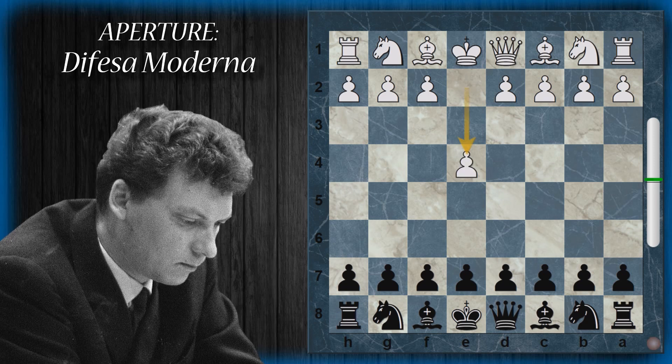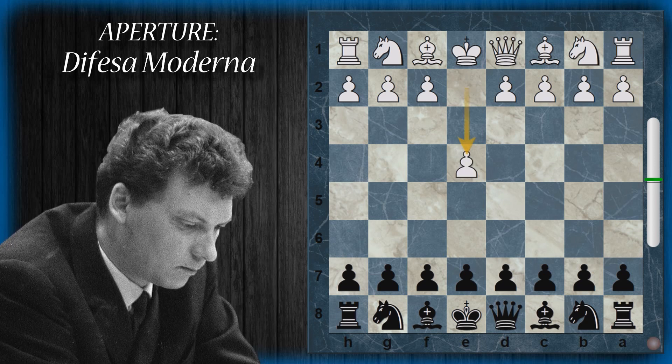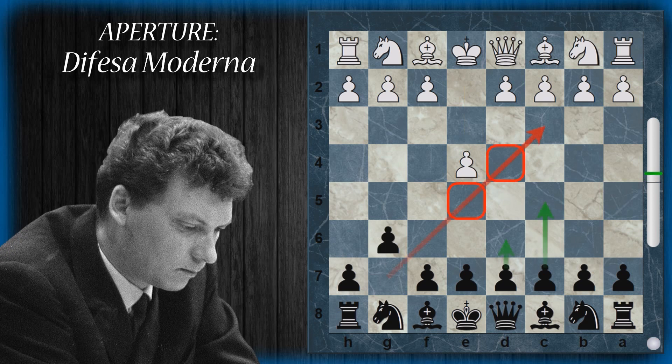La difesa moderna si ottiene dopo che il bianco ha giocato e4, quando il nero spinge g6. È una difesa ipermoderna, nel senso che il nero si appresterà a mettere un alfiere in g2 per poter controllare il centro, lasciando in un primo momento al bianco l'opportunità di controllare il centro con i pedoni. In un secondo momento, l'alfiere combinato con gli attacchi degli altri pezzi farà molta pressione sulle case scure al centro.